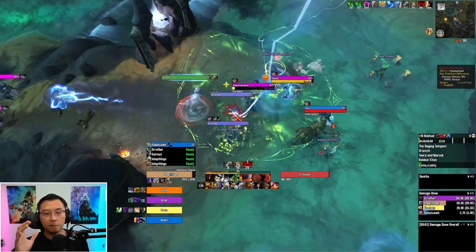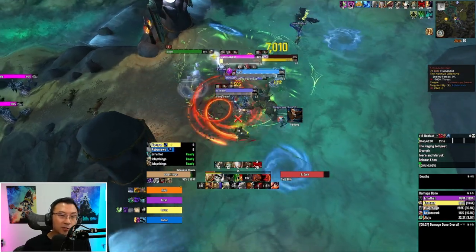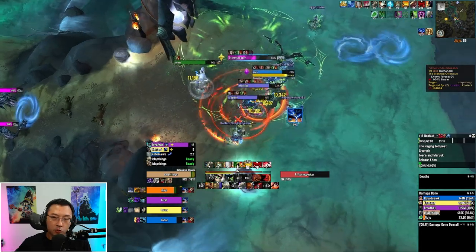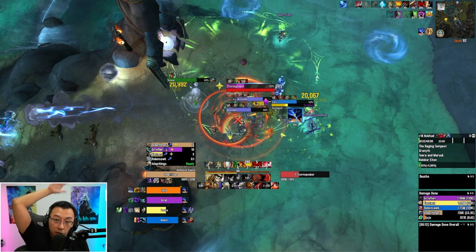We started off heading towards the Storm Boss first, because on Tyrannical keys, groups are anxious to see whether you can do the Storm Boss. If you can, you probably have a good chance of timing this key. I pulled the pack on the waterfall — it doesn't matter which pack you do. You need to kill all the packs with the totems. There are basically four different packs of mobs you need to kill with the totems in order to free the boss.